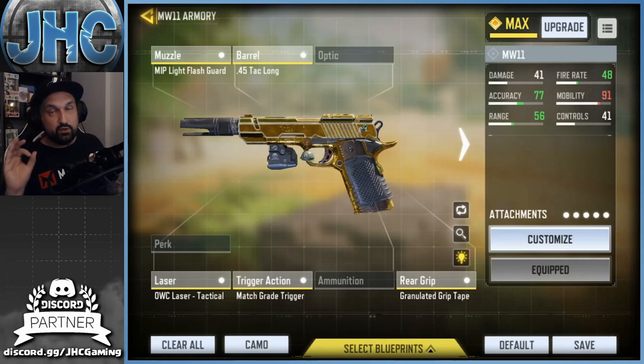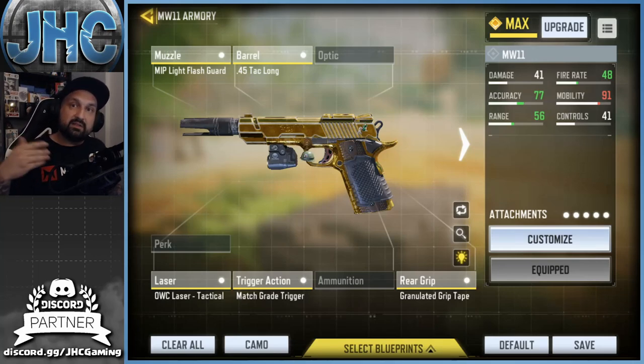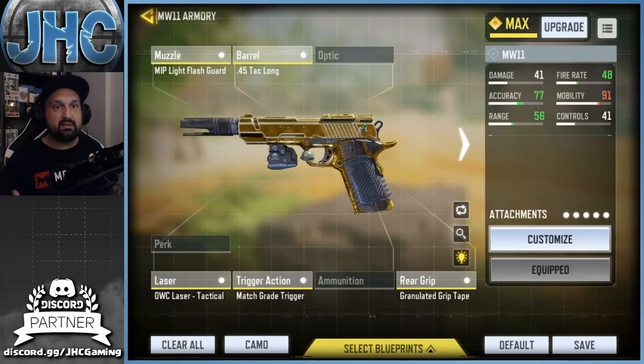So that's my build guys: muzzle, barrel, laser, trigger, and grip — no extra mag, no optic, no perk. You can customize and try removing one attachment for something else; that's the whole point of the new gunsmith feature. Even after finishing the headshots grind I wouldn't change anything — it feels really good. It kicks up a little which actually helps when aiming for the chest, and at close range it's super fast and strong. Try it out — it worked for me, hopefully it works for you. Leave a comment, smash like, and don't forget to subscribe. Take care.